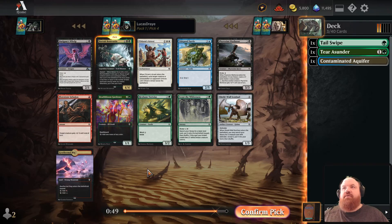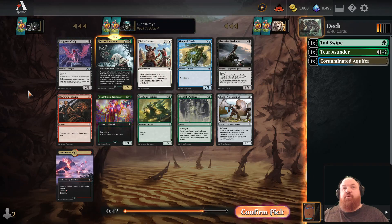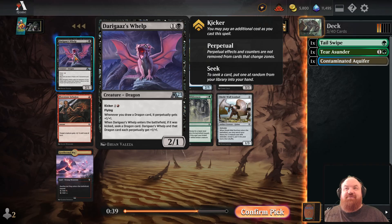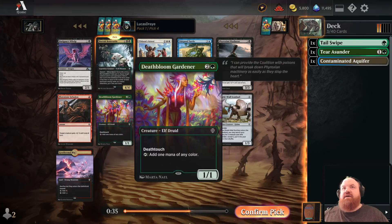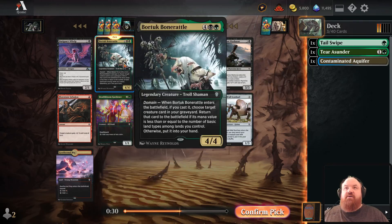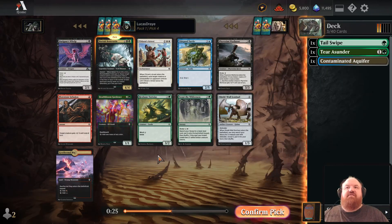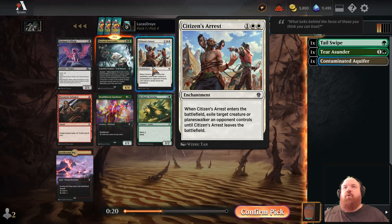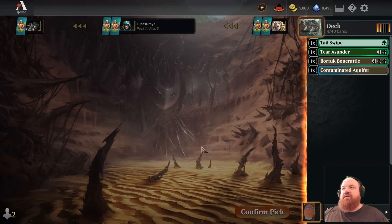Bone Rattle — very good card. We could have had two Welps at this point, with two 1/1 flyers for two mana, which is a very solid cost. But Bone Rattle is exactly the kind of card we want for this list — it's a great Domain spell and still a very good card. Citizen's Arrest is a fine spell, but I find it to be less good in this format where there are more cards that can interact with enchantments now.